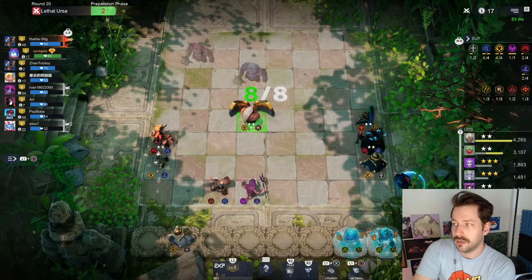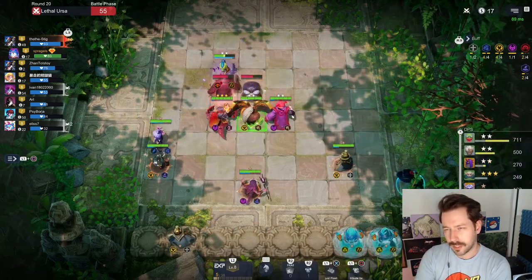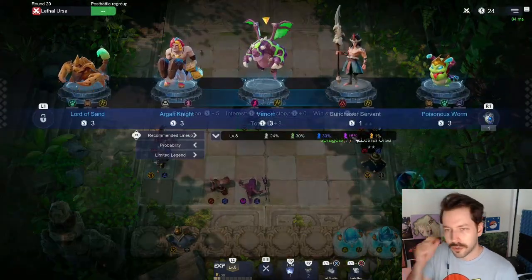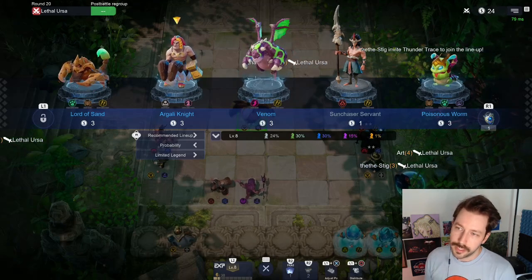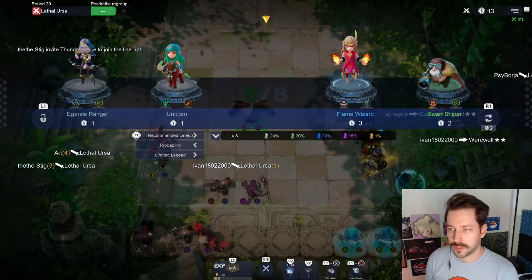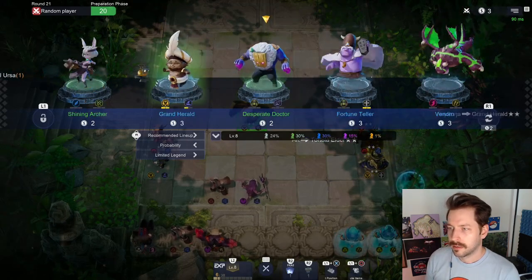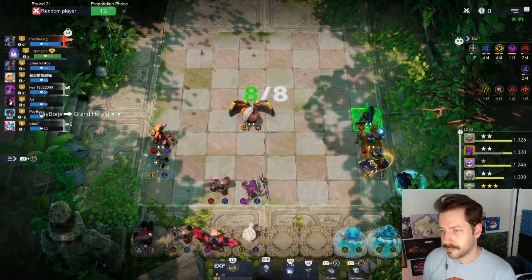So here we have divine shaman: the benefits of shaman transforming, the nice cave bonus going to everyone, and the four-divine synergy that gives you a crazy little hyper carry bouncing around the battlefield — that is now getting targeted and killed early on. Perfect. From here there are a few ways you can go. Sun chaser servant is not bad later. Our argali knight — if we can find either one of these.